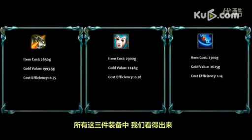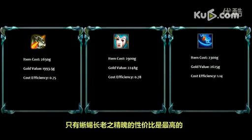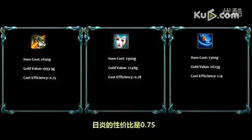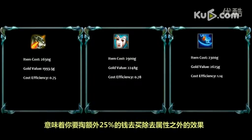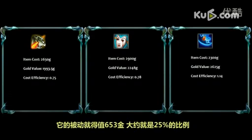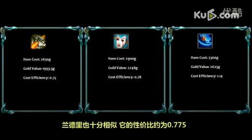Out of the three items, we can see that only Spirit of the Elder Lizard is cost efficient. Remember that these calculations do not take into account passives. Sunfire Cape's cost efficiency is 0.75, meaning you paid an extra 25% to get the stats given. For the item to be cost efficient, the passive has to be worth 656 gold, which is the remaining 25%.